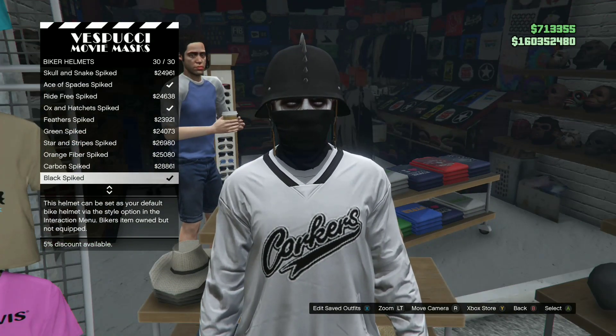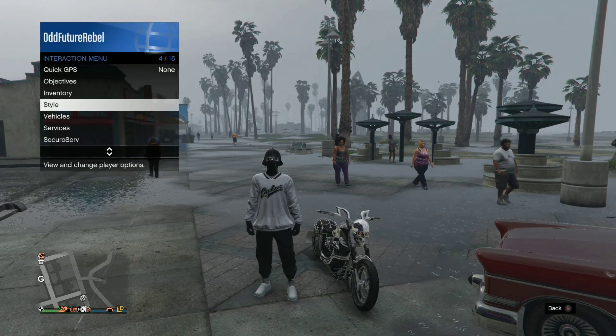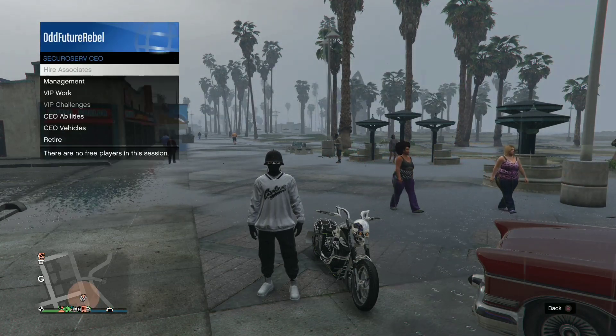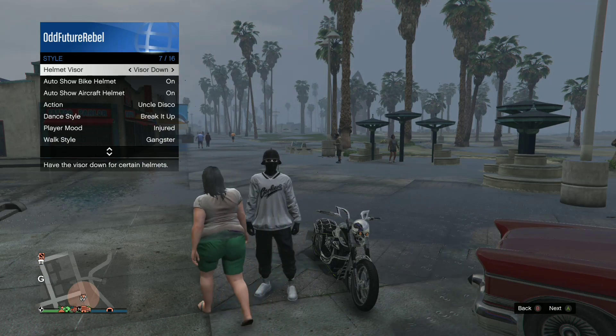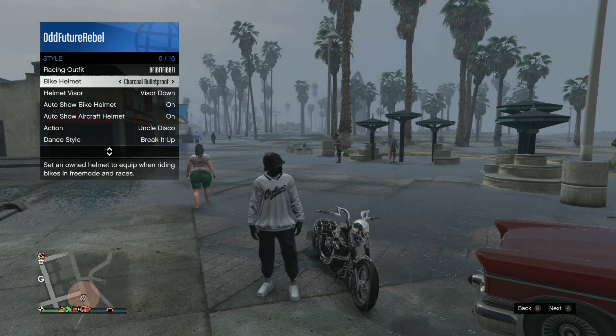Now just back out and go over to your bike. Once you're on style, go over to the same options I go to. Go over to helm visor and put it on down.